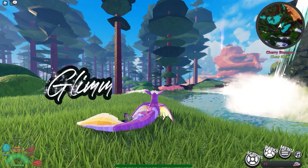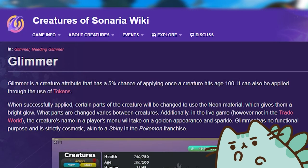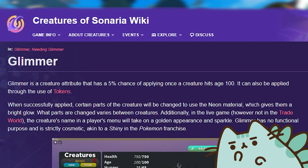So what actually is a Glimmer and how do you get one? A Glimmer is a creature attribute that has a 5% chance of applying once a creature hits age 100. It can also be applied through the use of tokens, but don't use tokens — getting them randomly has been far more enjoyable. When successfully applied, certain parts of the creature will be changed to use the neon material, giving them a bright glow. What parts change varies between creatures. In the live game — not in the trade world — the creature's name in the player menu will take a golden appearance and sparkle. Glimmers have no functional purpose; they are strictly cosmetic, akin to shinies in the Pokémon franchise.